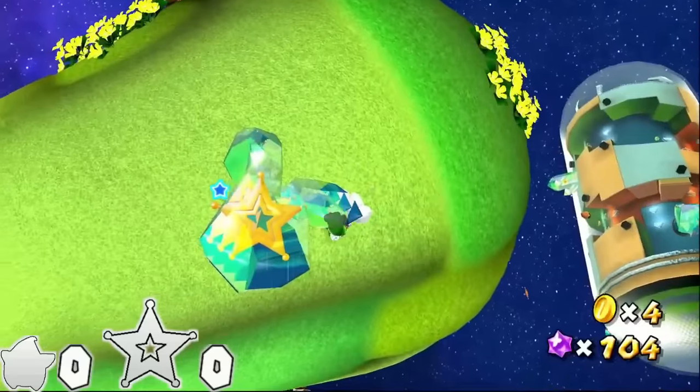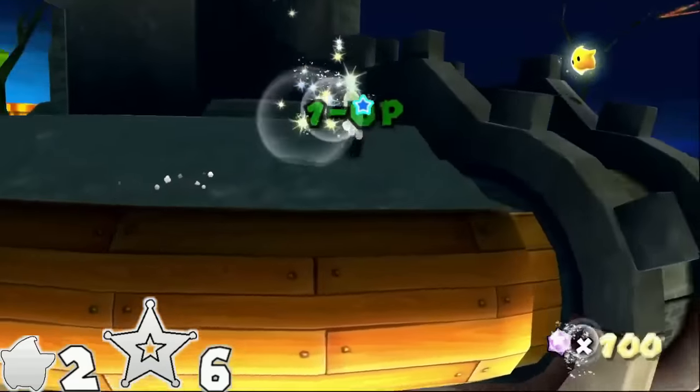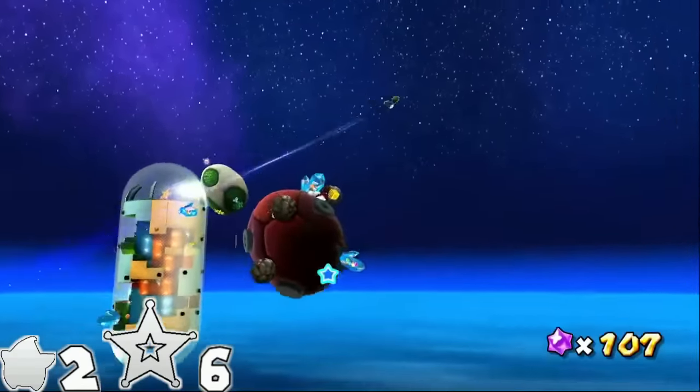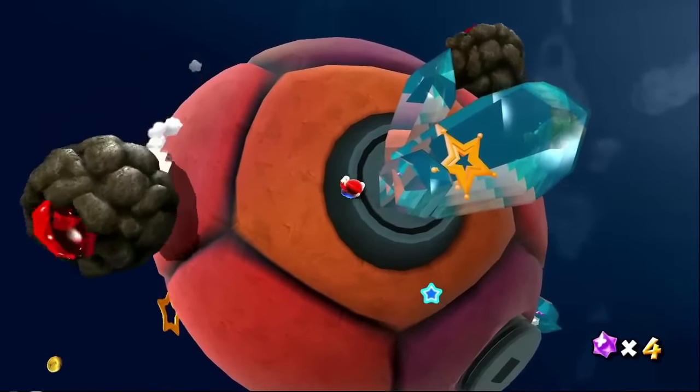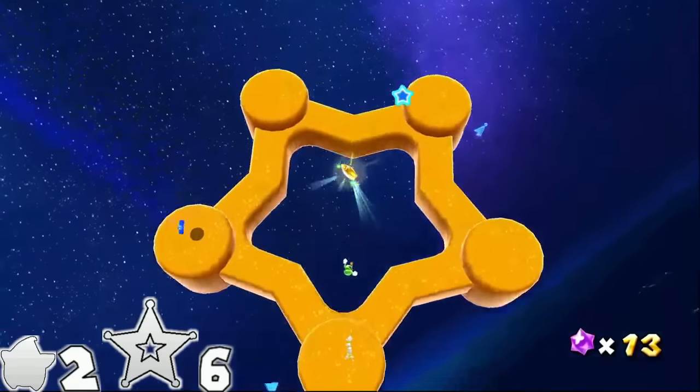A Snack of Cosmic Proportions has 2 crystal breaks and 6 launch stars. I'd recommend grinding for 100 star bits on the first planet, and be sure to take the launch star before landing on the boulder planet — the launch star there is encased in crystal and adds an additional spin. Other than that, nothing of note here. 8 spins.